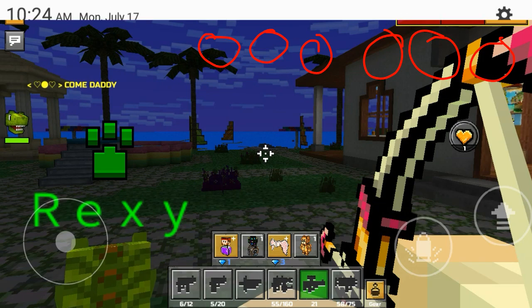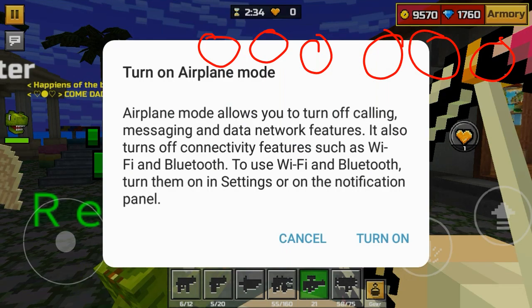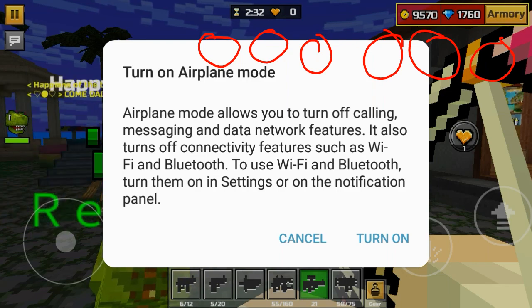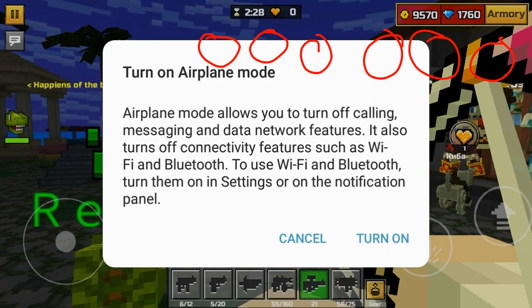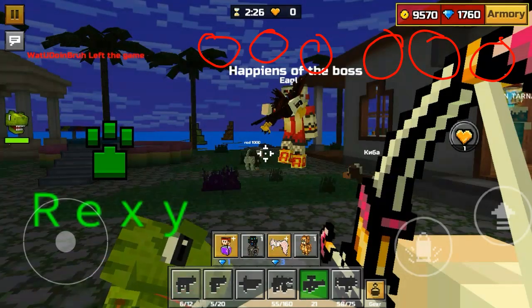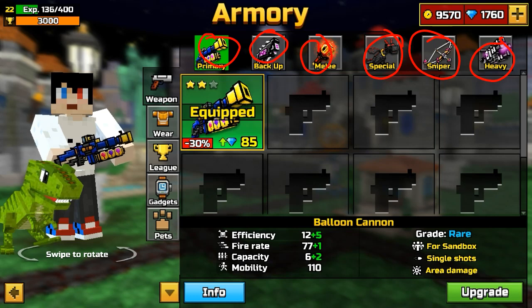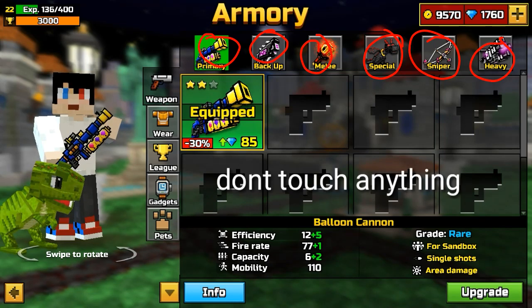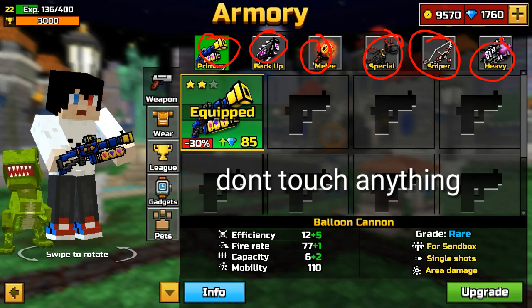Go to your notification bar and turn on airplane mode. You need to be really fast: press turn on, press pause, press quit, then press resume, then press armory, and click.